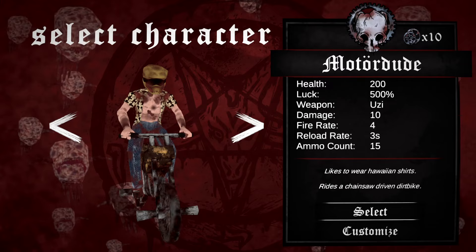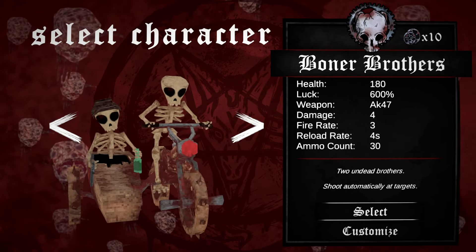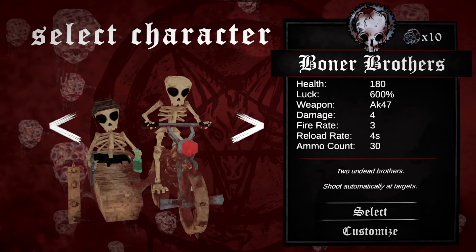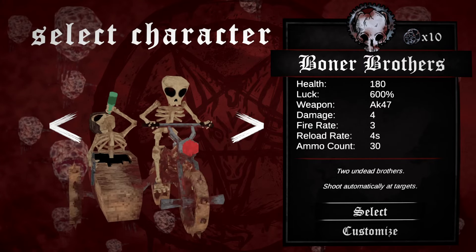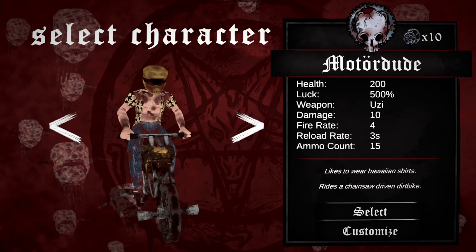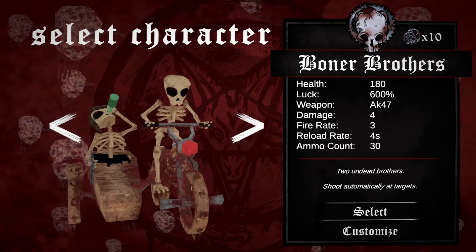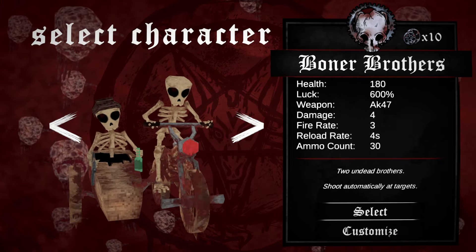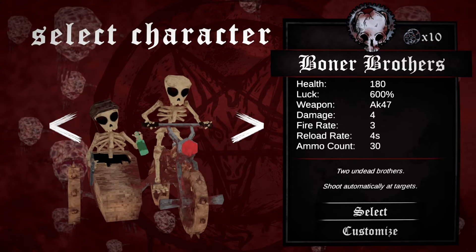So you get a couple characters here. We can play as Motor Dude, or we could play as the Boner Brothers. They're all gonna have sort of different stats. You can see this character has less health but does less damage, high fire rate, reload count, ammo count. So you can see all the different stats that they have. Let's run Boner Brothers.